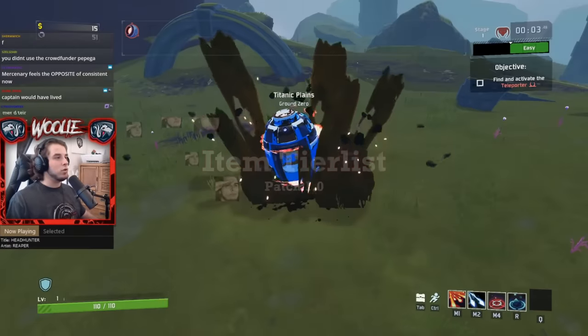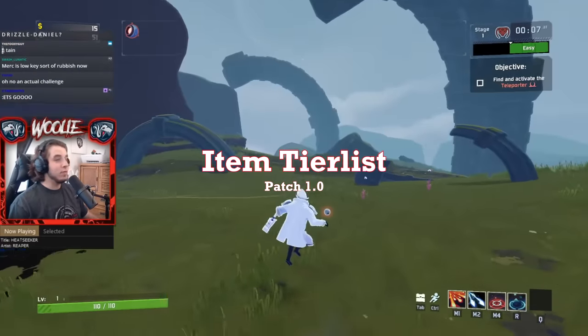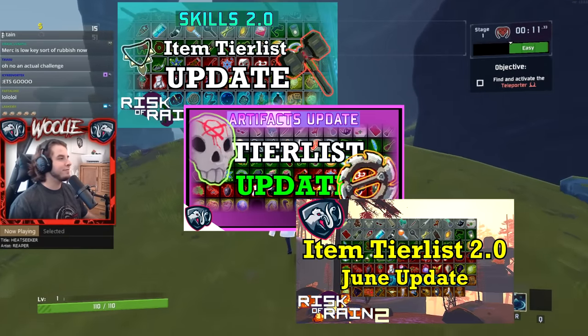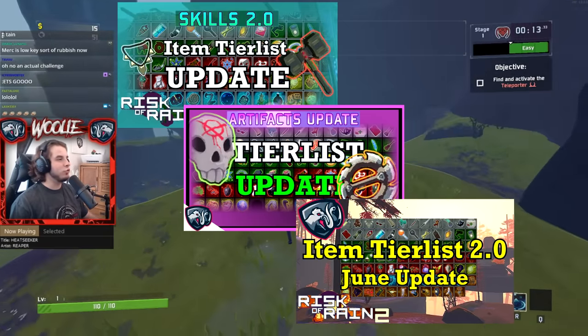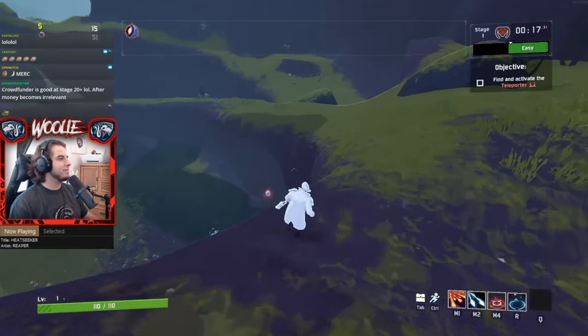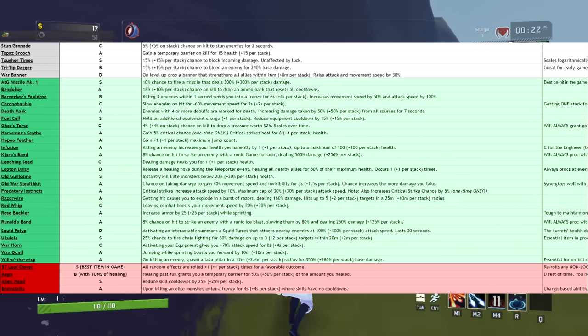Hello everybody and welcome to the fully updated item and equipment tier list for patch 1.0 of Risk of Rain 2. If you've seen any of my previous tier lists, know that this one will have some sweeping changes, so don't be too surprised if you see some radical shifts up or down. Also, if you want a reference for when you're in the game, there is a spreadsheet version of this list in the description below.